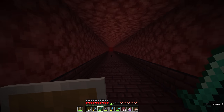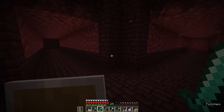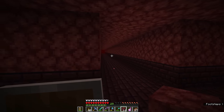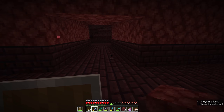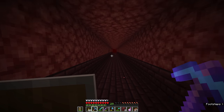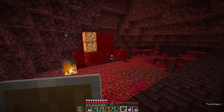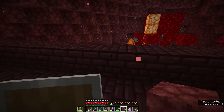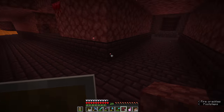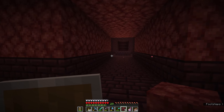The fortress itself is made of a series of winding passages, many of which lead to a dead end. A lot of the time these passages will generate buried in netherrack like this, but they can also generate up on the surface — so you'll often find that these corridors are parapets, walkways out across a lava lake or a larger expanse of terrain. Here is a good example where it opens out onto the terrain of this crimson forest.